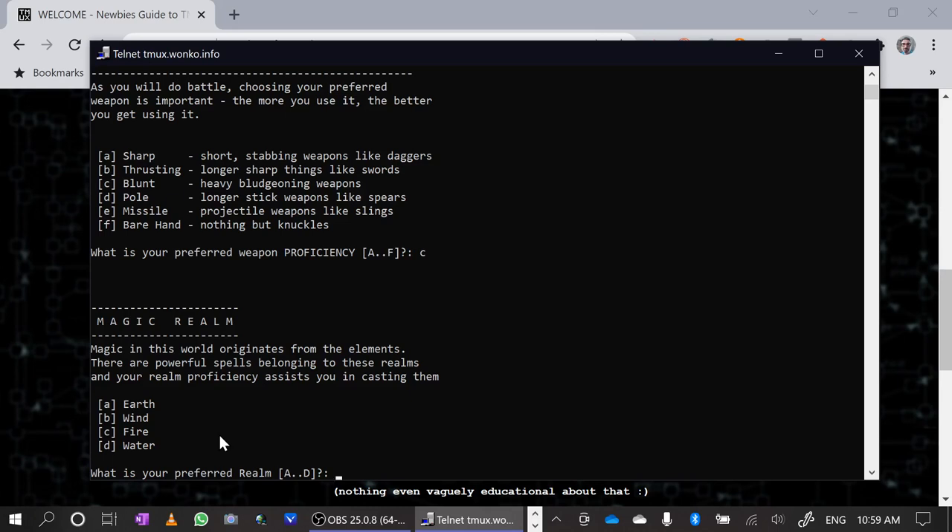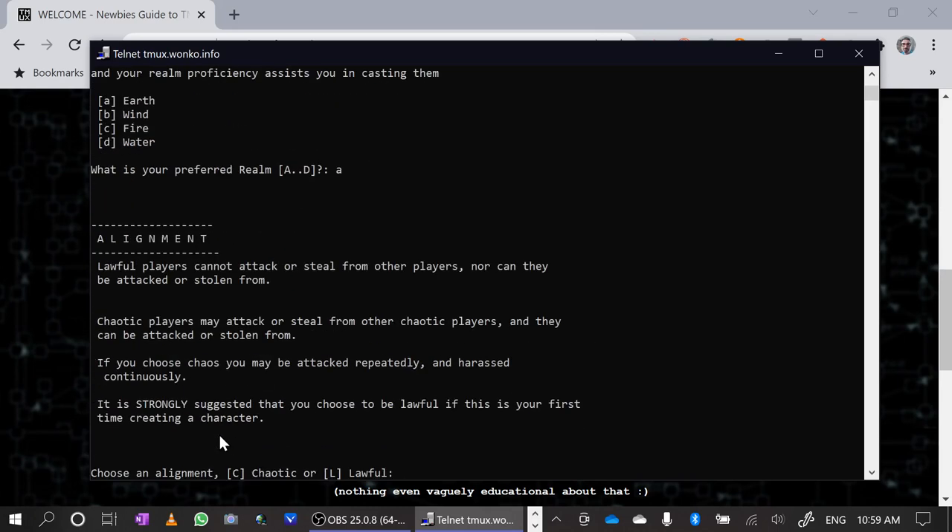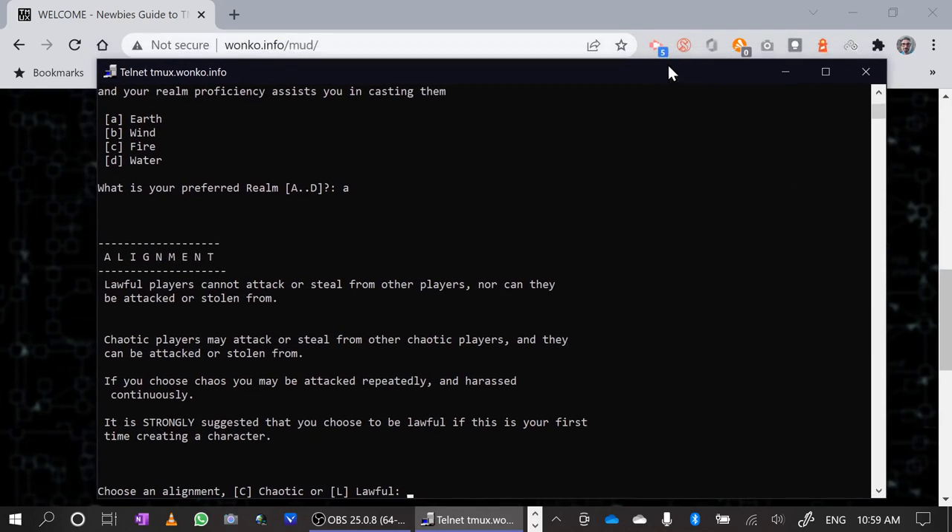If you're choosing a magic path then you'll be more directed in this decision. I'm going to choose earth because that's the first letter. Next I have to choose alignment. Alignment here determines whether or not I can be player-killed. Player killing is a sport — some people really enjoy it, some people get very annoyed when they're just trying to play and get brutalized. So if you don't want to be killed in game you need to choose lawful at this stage. There is a realignment process but it's messy, so making a choice about player killing now is probably best. I'm going to choose lawful so I don't get player-killed.